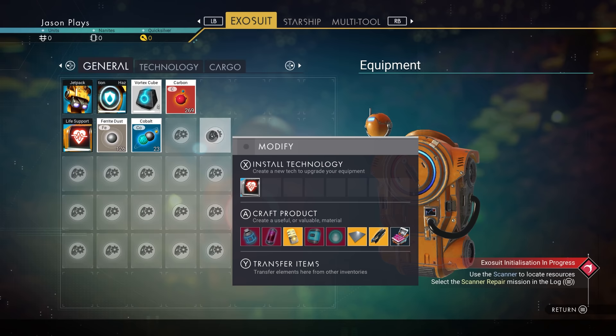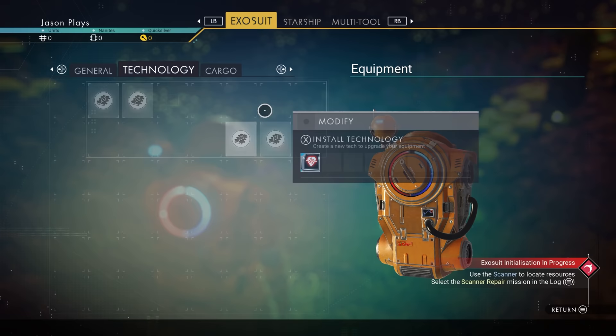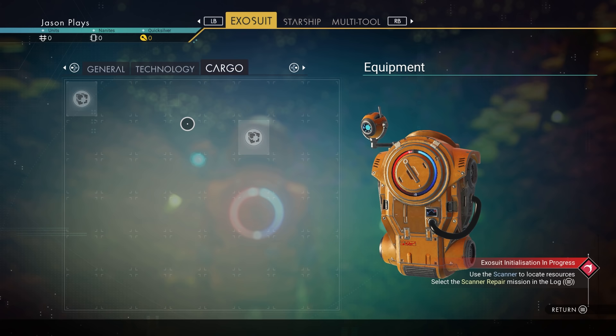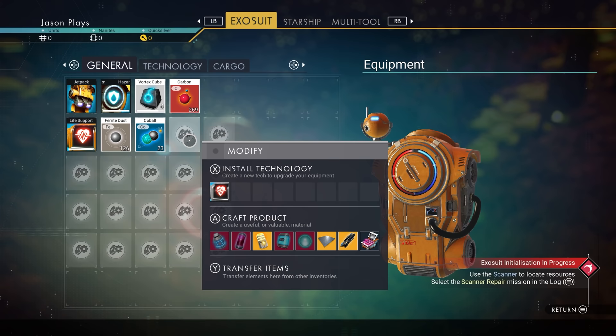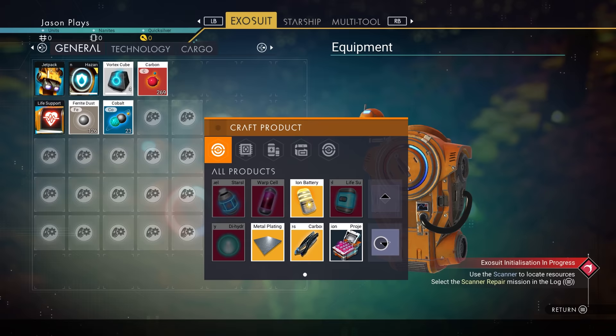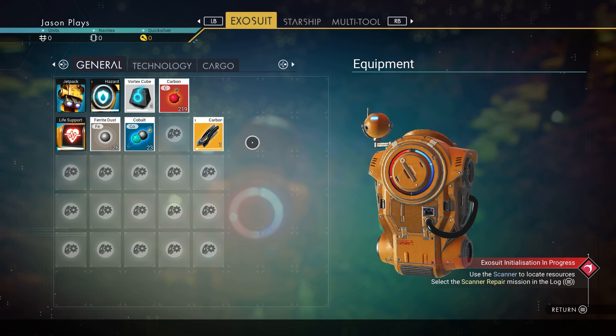In your inventory, use your d-pad left and right to navigate tabs: general inventory, technology inventory for upgrades, and cargo which is like a large backpack. Press A on Xbox or X on PlayStation to open the crafting menu. We need to make a carbon nanotube in order to build our analysis visor.